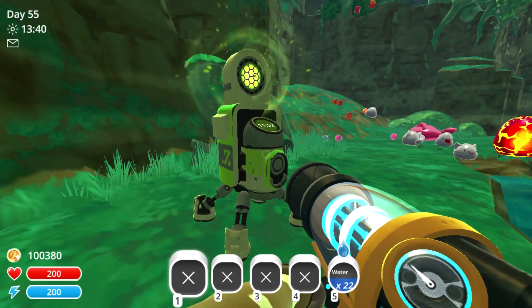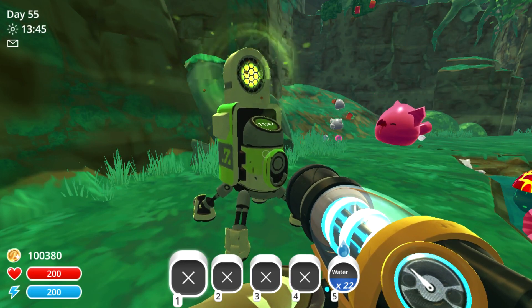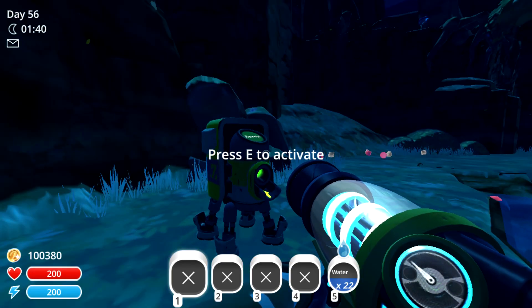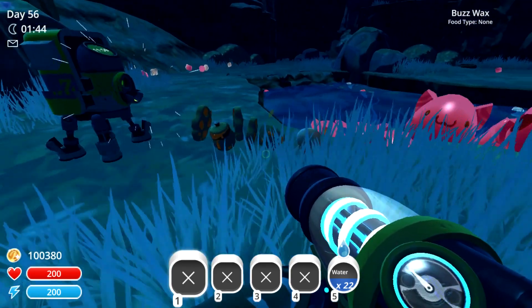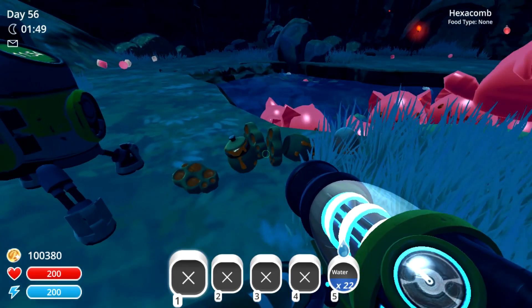At this point, all we need to do is wait until the time runs out, or we can head back to the ranch and sleep until morning — whichever works better for you. Once the apiary is ready, we'll go ahead and activate it and obtain some of the resources that it acquired. As you can see here, both the hexacomb as well as wild honey is obtainable in this location.